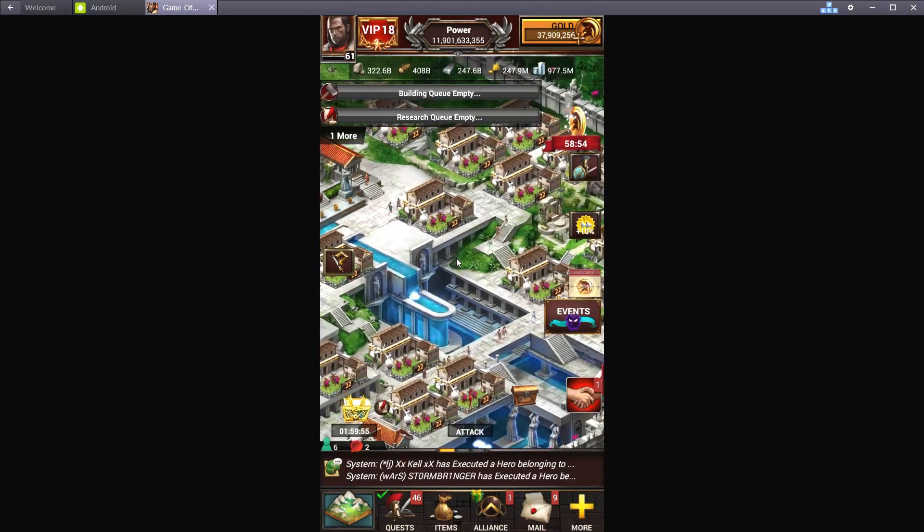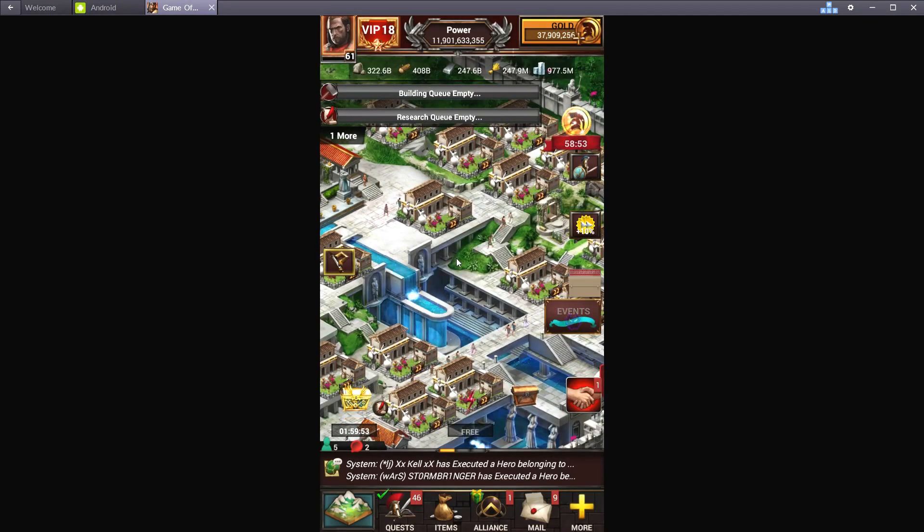You're going to lose about the same amount of troops with hospitals even though they have the hospital capacity, because you are giving up that defense. That defense is going to lower the amount you lose, and it kind of evens out on the losses.